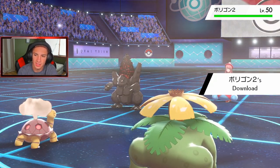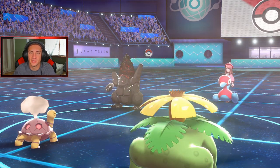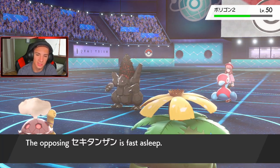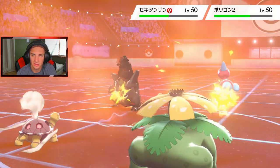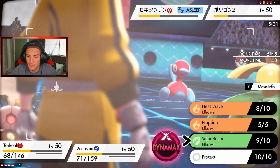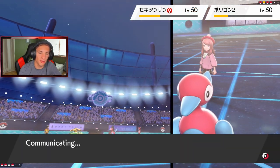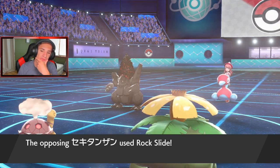Venusaur is not playing around — I'm more worried about Coalossal, it's scary. Heat Wave doing nice damage. Tailwind is petering out — Coalossal is going to be able to outspeed me now. Going after Coalossal with another Heat Wave. Should I drop an Earth Power? Chlorophyll doesn't really help now. Coalossal wakes up and goes for Rock Slide — he might pick up the double kill. We've both used Dynamax — he's going to be able to get off Trick Room. That's game.